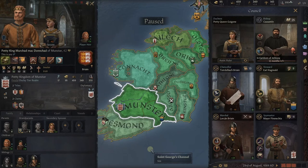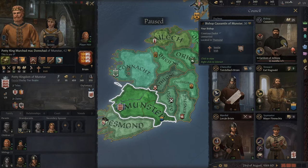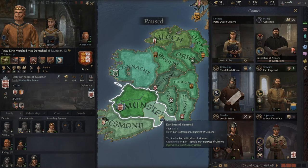So now we've got our bishop fabricating a claim — we've called the church in and said tell everybody that these people in Athlone are heathens, we need to declare war on them. It's a very powerful tool. Over here you'll see your realm priest does not endorse you, shown by the red thumbs-down — that's bad because he's not sending us taxes or levies. But you can always see this right here — that's really your bishop card.